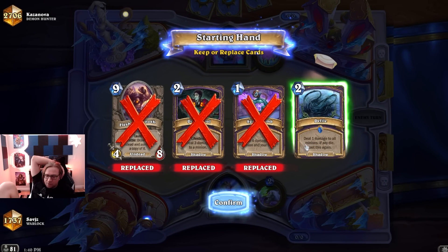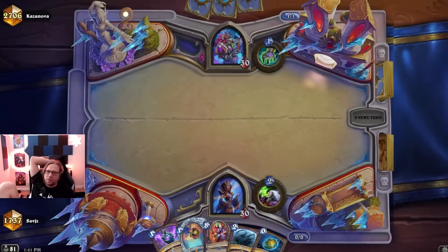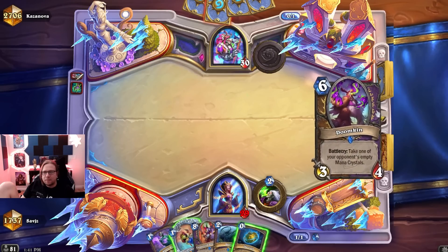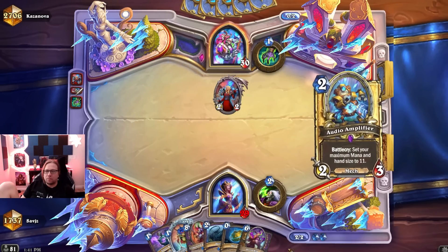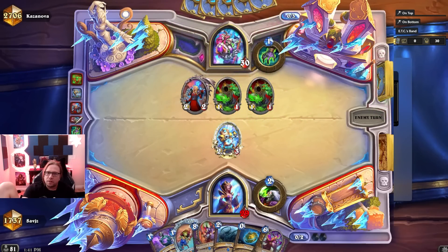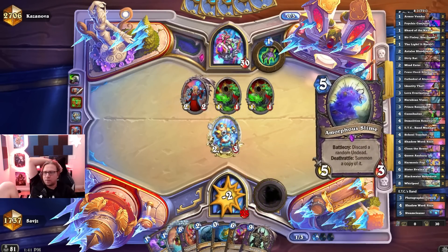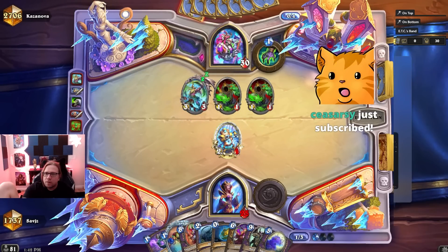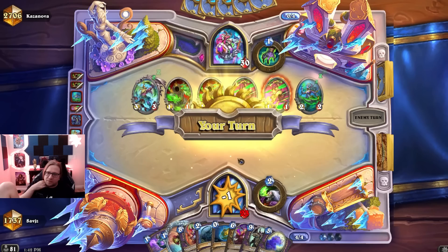Kaz and Nova — I've seen a lot of Outcast lately for some reason. I'm gonna keep this Defile. Deck Tracker is fixed — I've heard that before but let's give it a go. Last time someone said it's fixed, it wasn't. It's still showing a Priest deck but there definitely was an update — still showing the wrong deck. Thank you for playing this — it helps the Defile a lot.